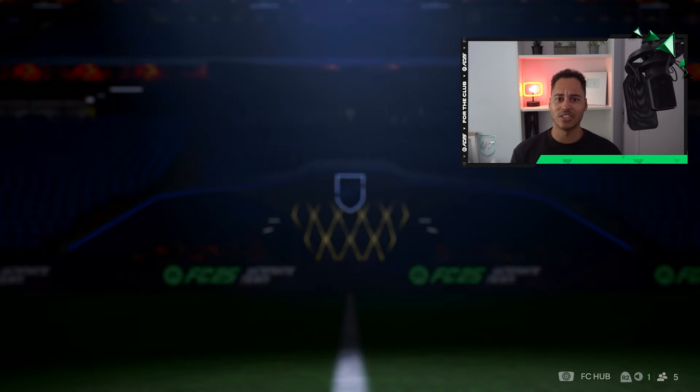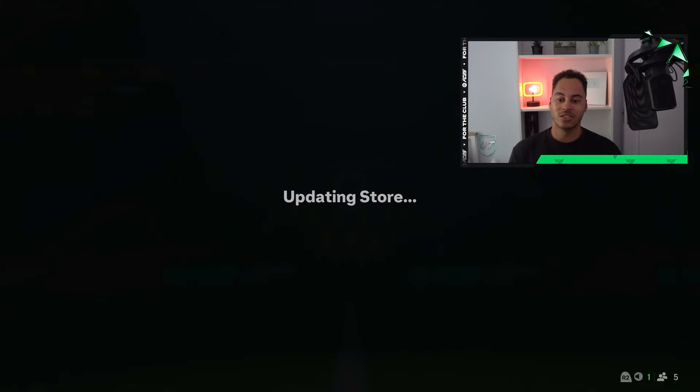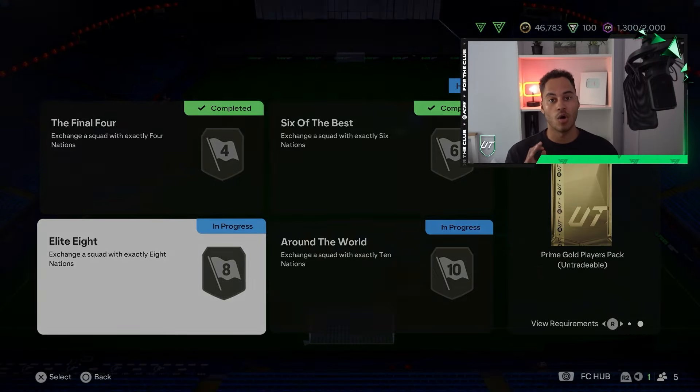We get our gold players pack — 12 gold items. Nothing too crazy, but we actually got all around an 83, so I'm quite happy with that one. Now let's go into the third challenge: Elite Eight, which gives us a prime gold players pack.